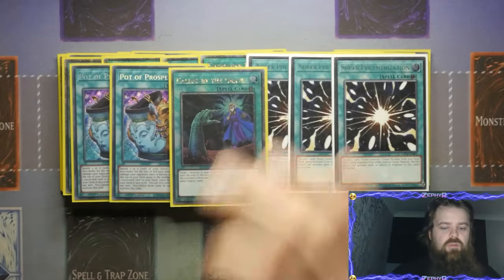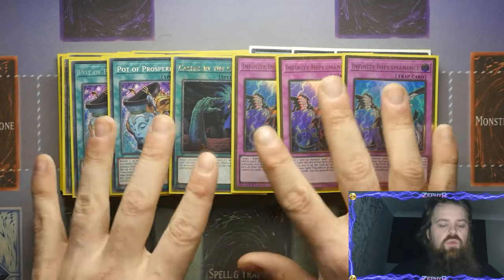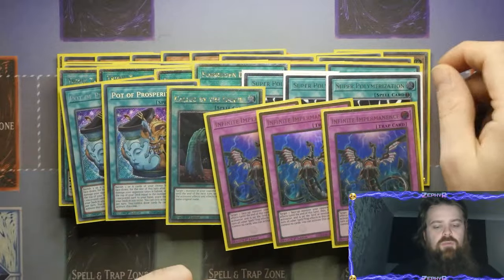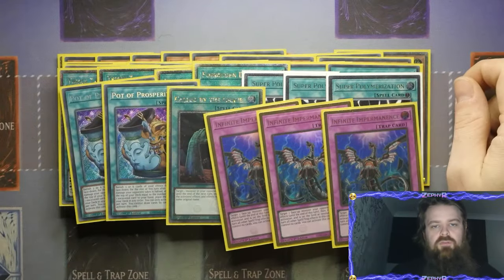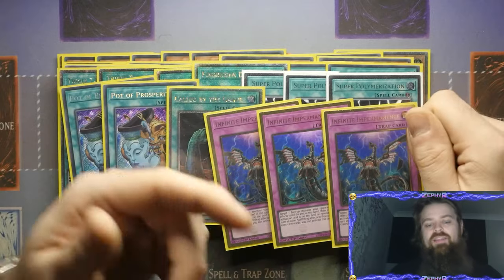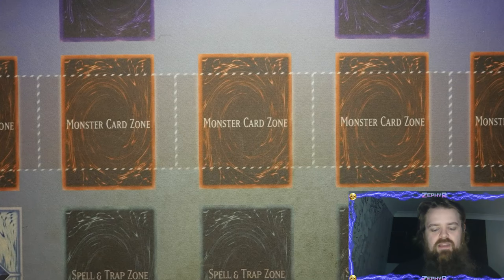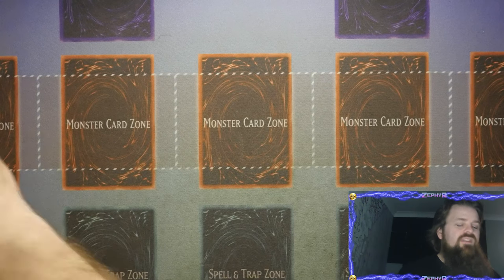We've got two Pot of Prosperity, one Call of the Grave, and the only hand trap I'm playing is Imperm. This deck is designed to be balanced: if I'm going first, set Imperm, set Super Poly, set Forbidden Droplet; if I'm going second, use Forbidden Droplet and Super Poly. The best thing about the combo of Super Poly and Forbidden Droplet is I can Super Poly my opponent's board apart, and if I've got a Tatsu, I can Forbidden Droplet the Super Poly target — which could be a Garura for a draw — and then unlock my Tatsu plays as well. I'm contemplating putting Tatsu down to two, but it is such an incredibly important card for the deck.